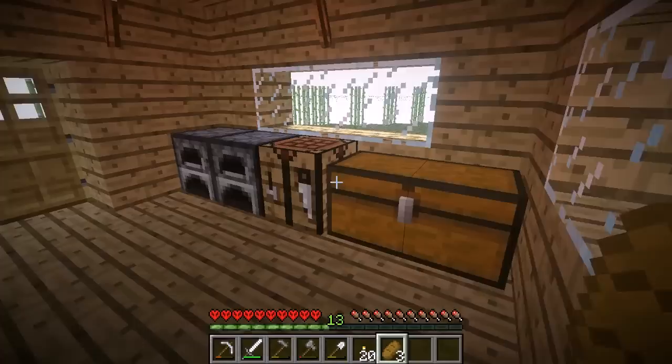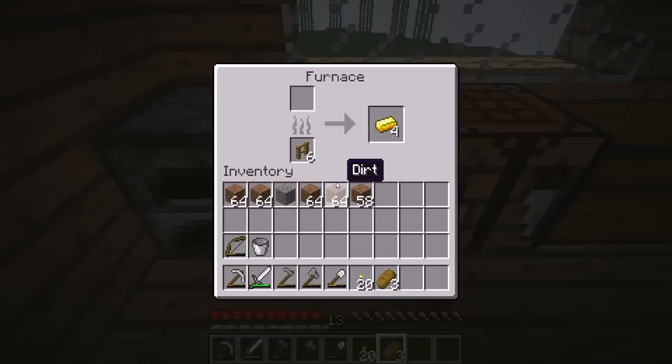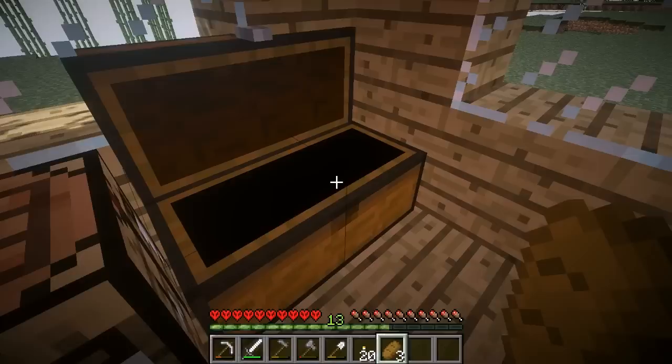And if we ever need them — like for some reason if crops go bad, which they don't because this is Minecraft, but if they did — we'd have Earl and his family to feed us. We got some gold. I'm going to make some armor, I think, right now, just because I think it's going to be nice to have this armor. So that's what we'll do really quick.